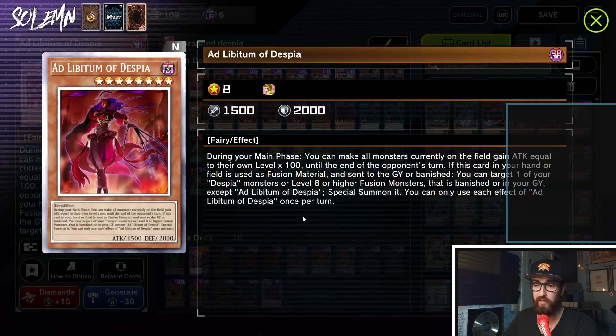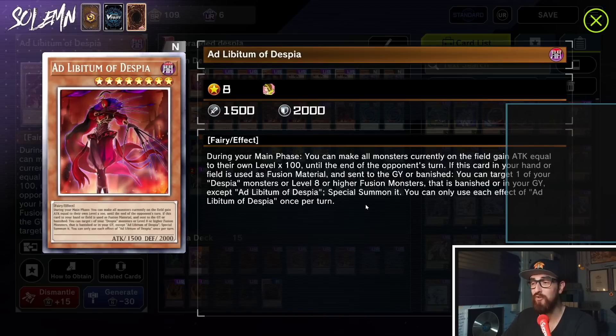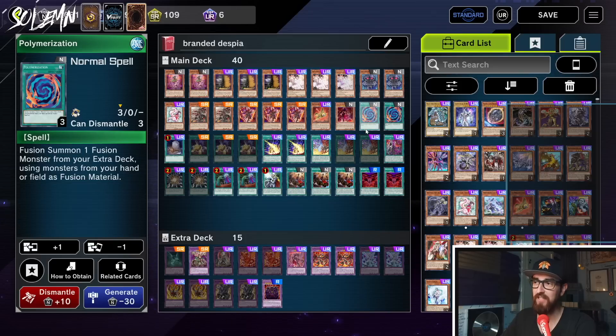Then we have Ad Libitum. It says during your main phase you can make all monsters on the field gain ATK equal to their level times 100 until the end of the opponent's turn — just a way to OTK more easily. However the really important part: if this card is in your hand or field, used as fusion material and sent to the graveyard or banished, you can target one of your Despia monsters or level 8 or higher fusion monsters that is banished or in your graveyard except Ad Libitum, and Special Summon it. So if you fuse with this and another level 8 or higher fusion, you get that fusion back — which is crucial for the main combo because you can get your Mirrorjade back.